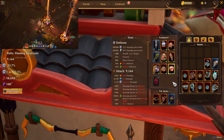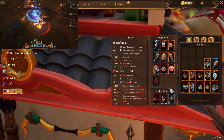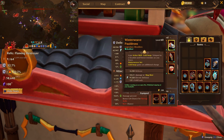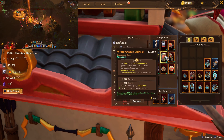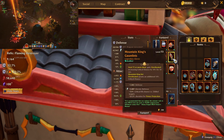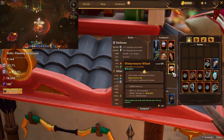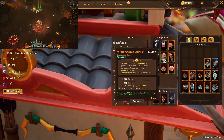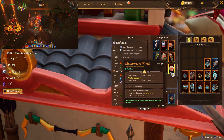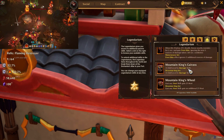For sets, you want 3 pieces Mountain King and 3 pieces Winter Weave. Ideally wearing Winter Weave pauldrons, Winter Weave cuirass, Winter Weave hatch, Mountain King wheel, Mountain King gauntlets, Mountain King helmet — while keeping Mountain King cuirass, Winter Weave wheel, and Winter Weave gauntlets in the legendarium.